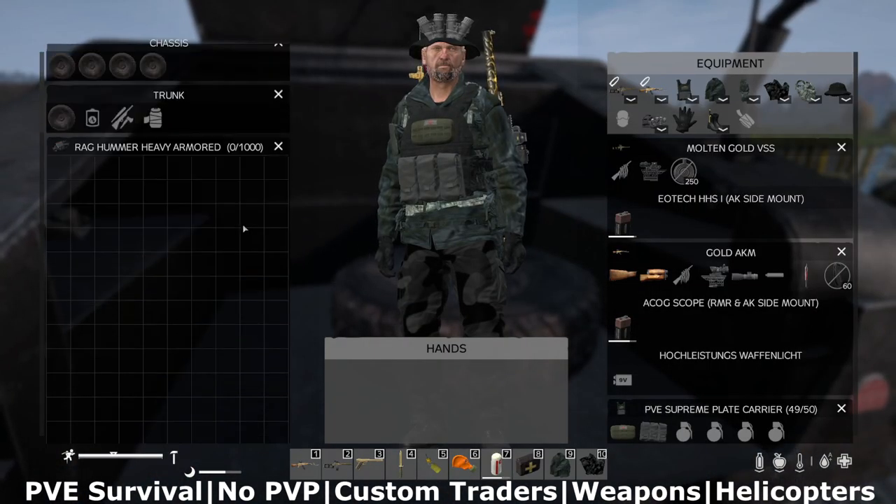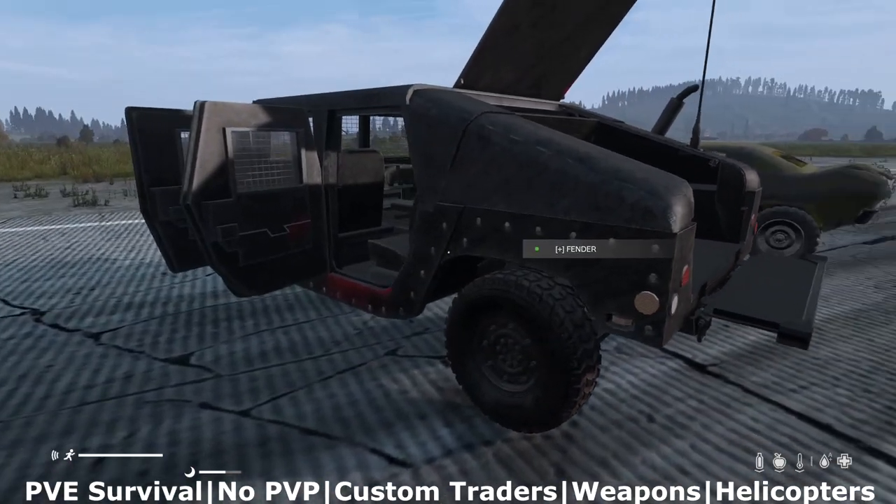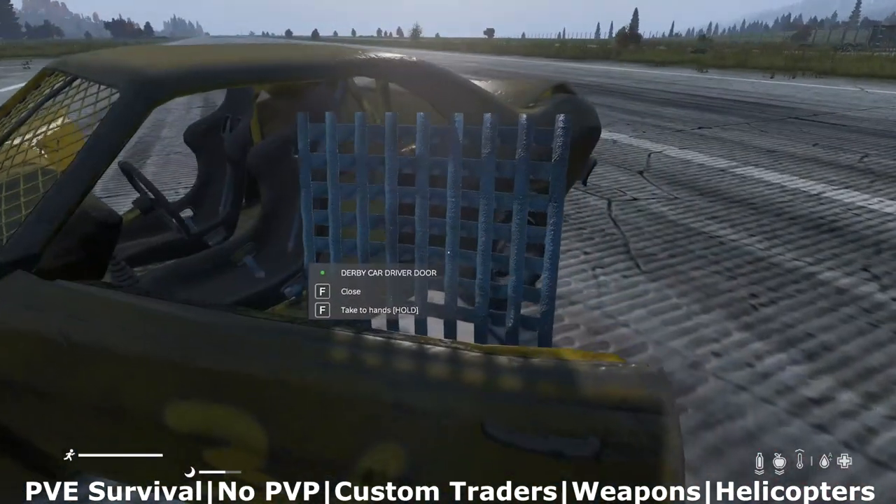From here you've got the Hummer. It has the largest inventory at 1,000 slots. The Hummer is a little bit slower than the rest of them. They're all going to have their quirks — speed, handling, whatnot.